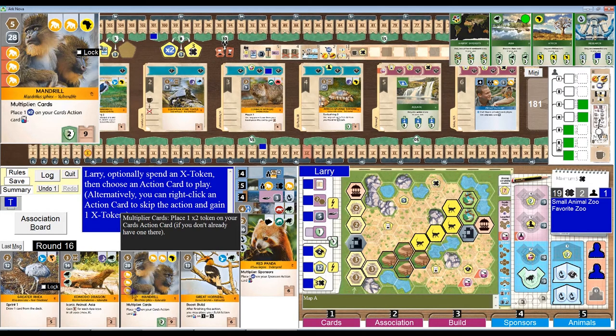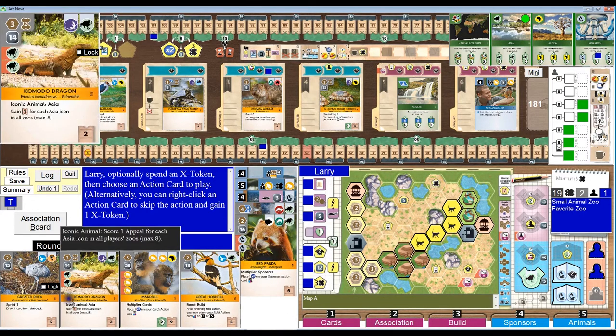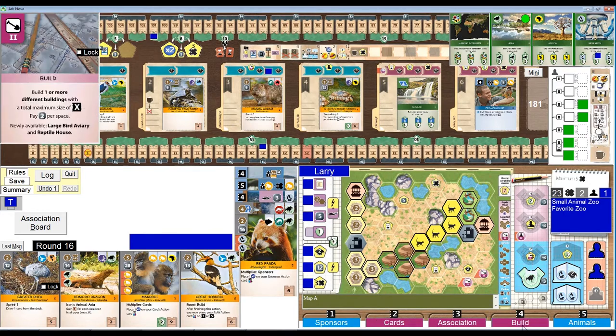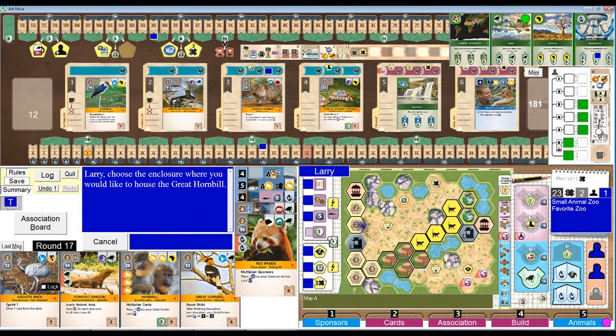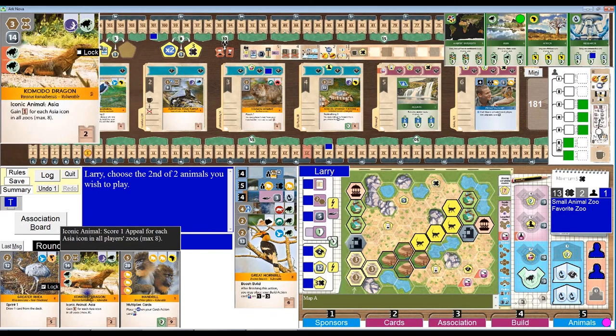Oh, I don't have to discard. Okay, so I want to get the hornbill and the Komodo dragon played in that order, because I want to get the extra Asian icon — I'll get the appeal from the dragon. This is going to cost me 27 unless 6 — 21. I don't have it. Let's do a sponsor action to get four bucks. Now I'll do an animals action and play those two animals — the hornbill and the Komodo dragon for that extra appeal.